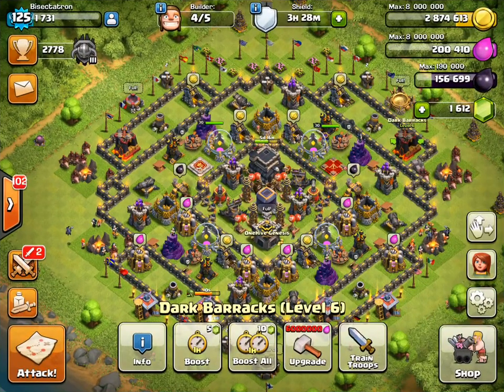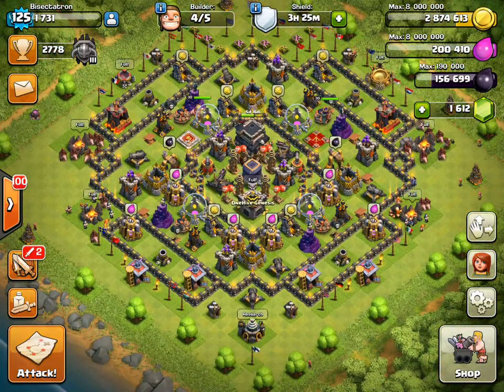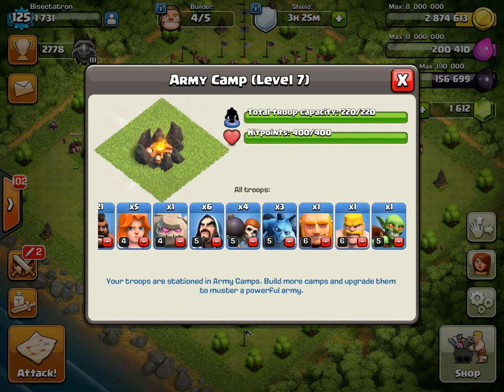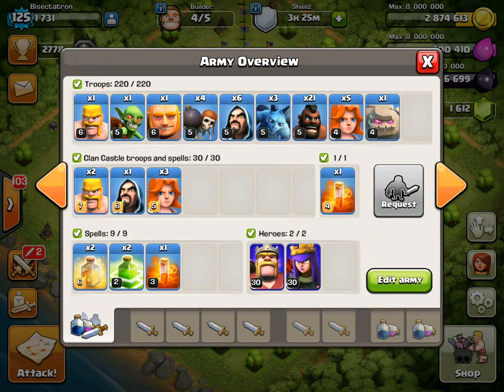Hopefully this won't be my last attack as a town hall nine — I should have maybe one more live attack. I still have five days, but I'll try to record one more, maybe my last one as a town hall nine, because I want to get a three star — something good to leave town hall nine on. I've been here so long. Anyway, making sure I have everything: the golem, hogs, valks, wall breakers, the spells — looks good, got both heroes.